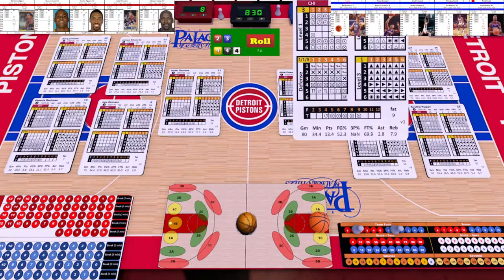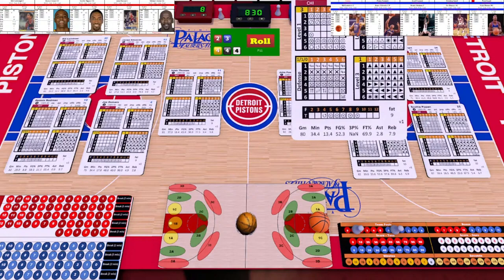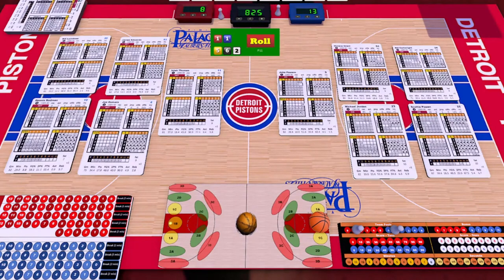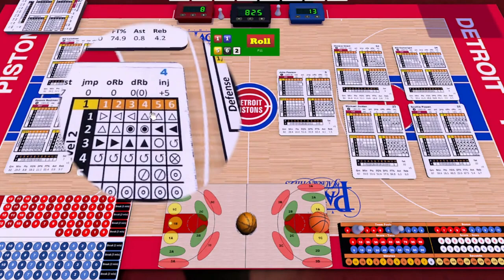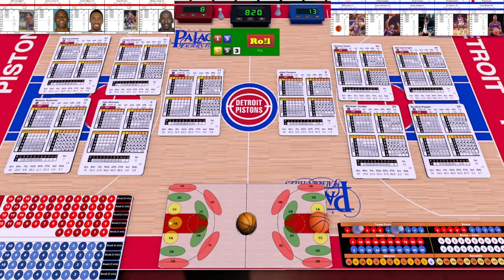Horace Grant — four-four on level one — that's a missed shot by Grant. White die for the rebound — two — it's Joe Dumars and Jordan fighting for it, one-one. Jordan's offense is zero, Dumars is also zero — it's a tie. Since Horace Grant was the shooter, Joe Dumars gets the rebound. Setting it up, going down to Bill Lambeer.